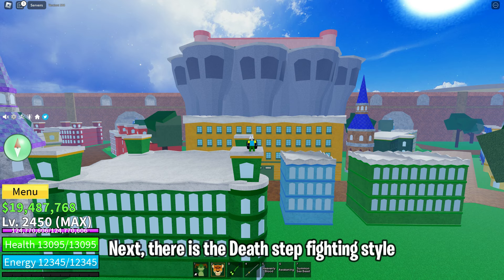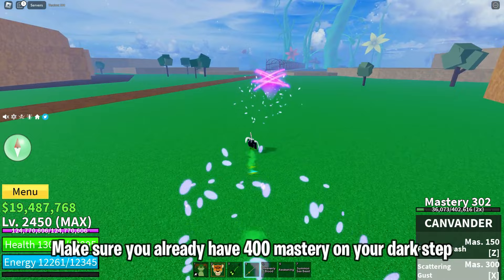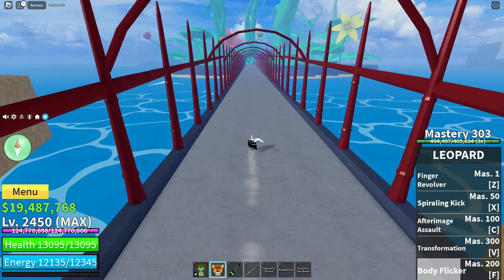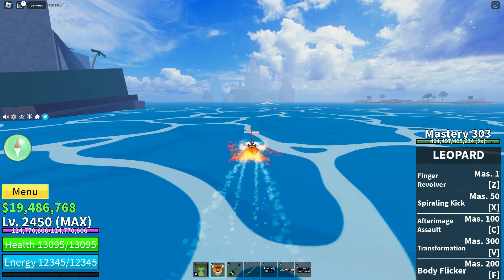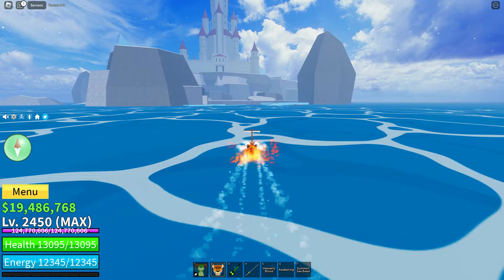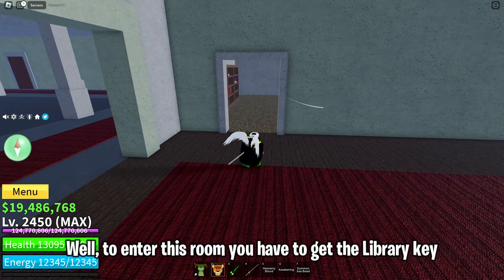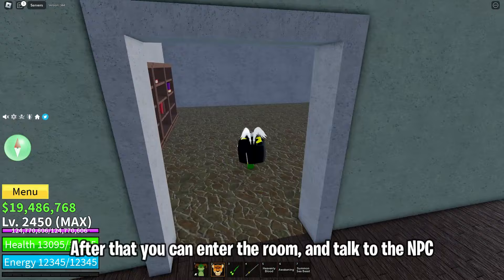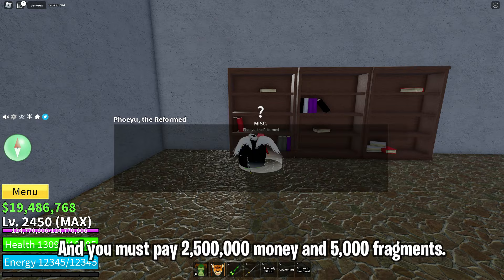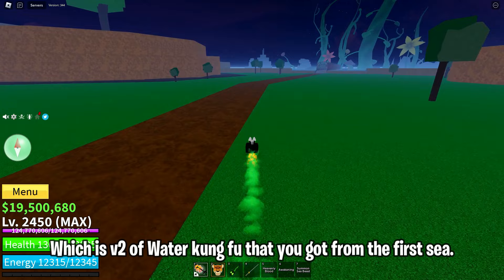Next, there is the Death Step fighting style, which is a V2 upgrade from the Dark Step that you got in the First Sea. Make sure you already have 400 mastery on your Dark Step, then go to Ice Castle Island. To enter the room you have to get the Library Key, which you can get from the Awakening Ice Admiral. After that you can enter the room and talk to the NPC, and you must pay 2,500,000 money and 5,000 fragments.